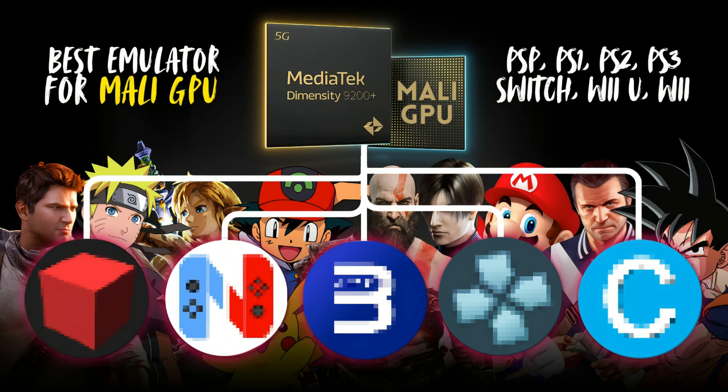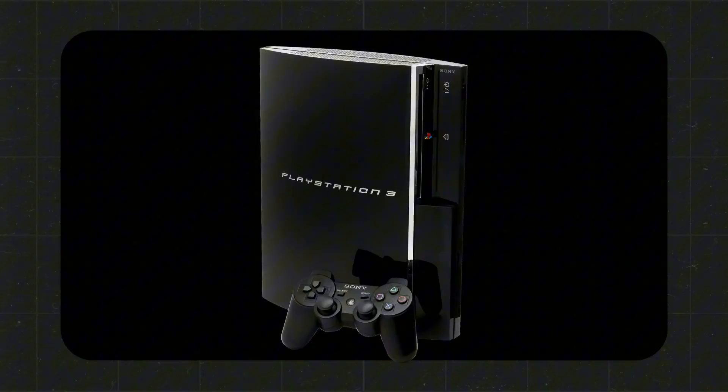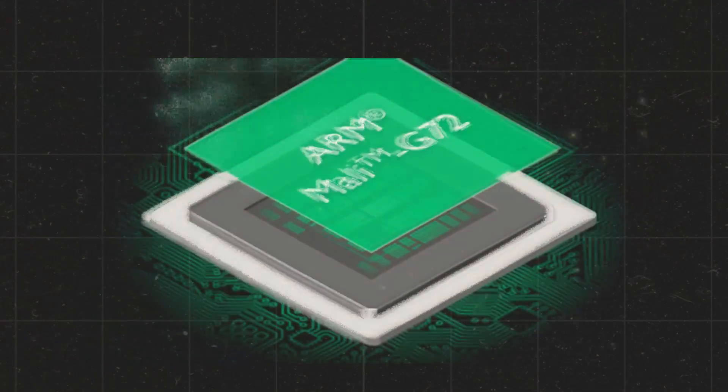In this video, I'm going to show you six emulators for different consoles like Wii, Wii U, PS2, even Nintendo Switch, that run shockingly well even on Mali GPUs. Let's get started.